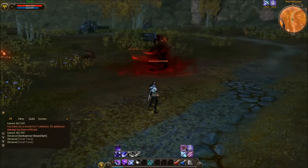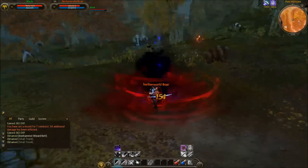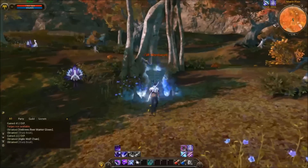Kill the mobs for quest credit or chances at loot — all standard. There will always be a stronger than average mob at the end of the core spawn, so be prepared for it.